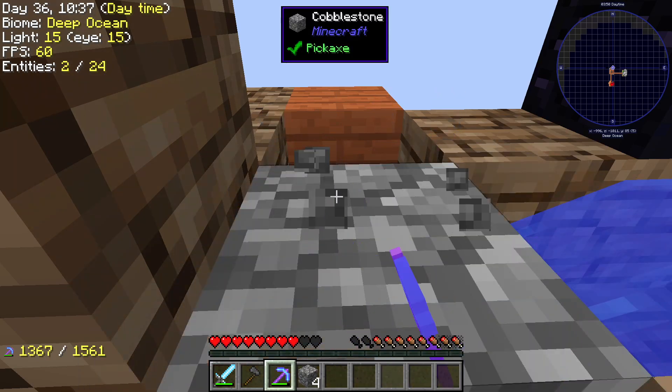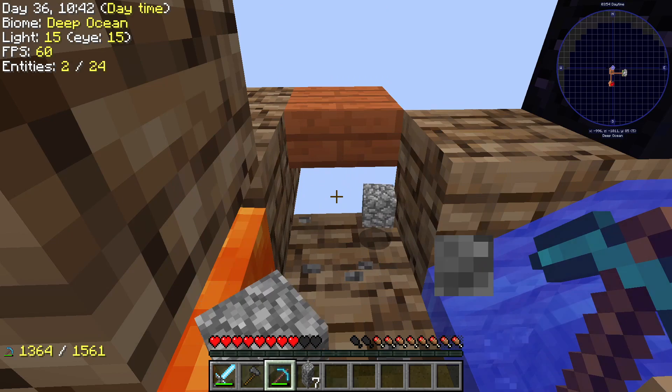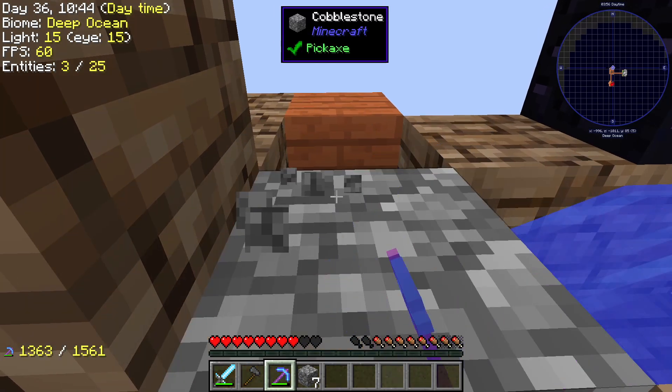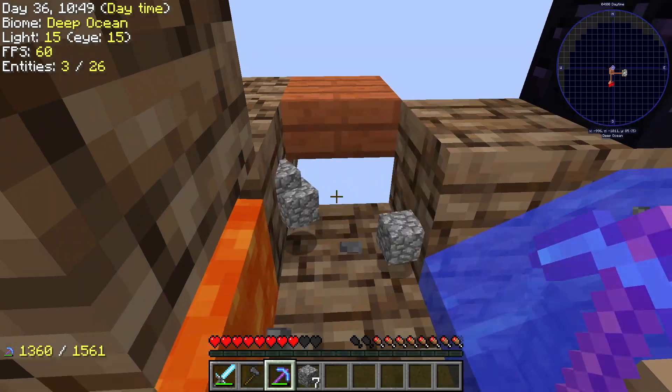Let's go ahead and use two pieces of gunpowder. Awesome. So eight cobblestone makes three netherrack — I need 16 cobblestone total. Then that'll make netherrack and we'll go into soul sand and so on. Maybe I'll get some nether wart soon. I also have to look at how to craft that because nether wart feels like it's a little bit important.